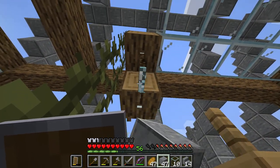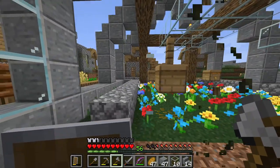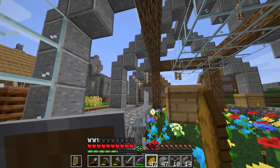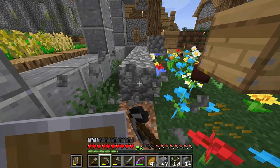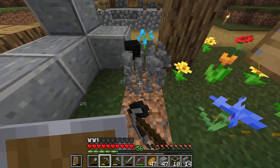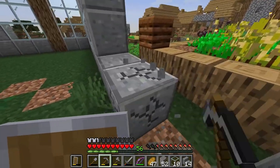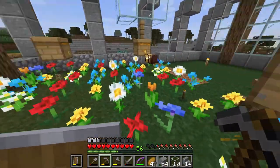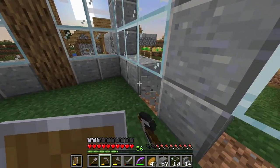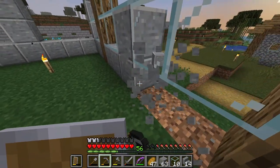Come evening just before sunset, we gave it a bit of banana and it munched right down — it must have been hungry. Then we put it in the cat carrier and took it back outside into nature. It ran away from the house — probably had bad memories of falling through the skylight.